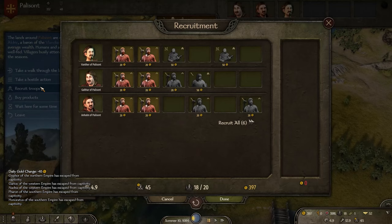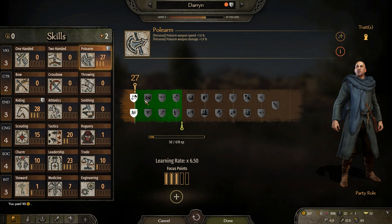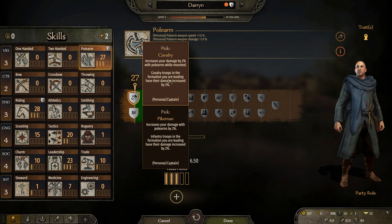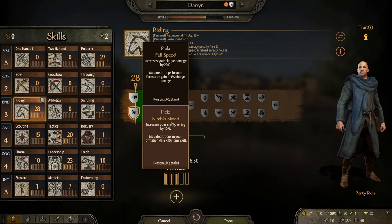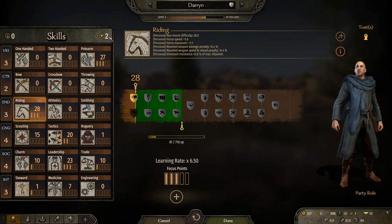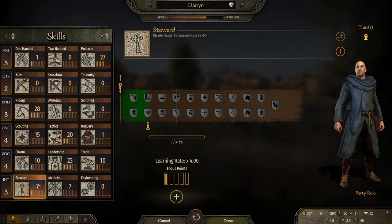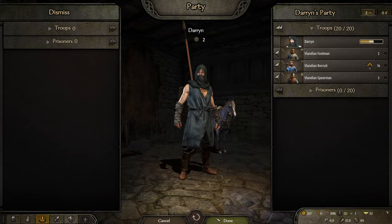We're just lacking two troops. When you build up your relations, eventually we'll be able to recruit troops that are a higher tier straight up. We leveled up our polearm skill — I can go cavalry or pikemen. Cavalry increases your damage by 2% with polearms and cavalry troops in your formation have their damage increased by 2%. I'll be on horseback so I'll go cavalry. For riding, I'll go full speed for charge damage — mounted troops in your formation gain 10% charge damage. We've got two attribute points: one on one-handed, and one on steward to increase party size. Let's get going and find some looters.